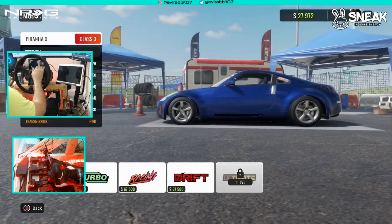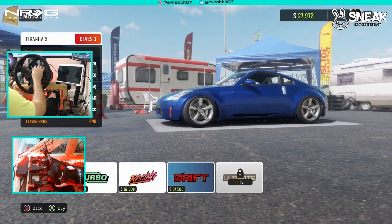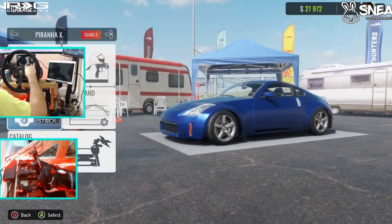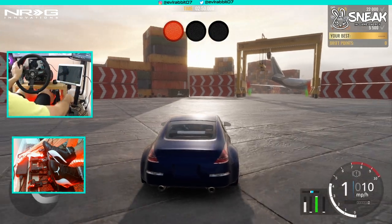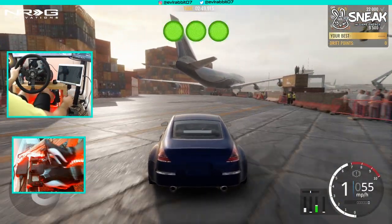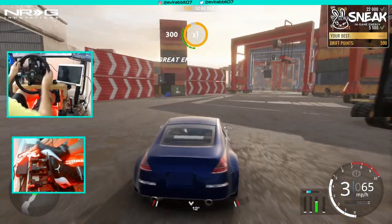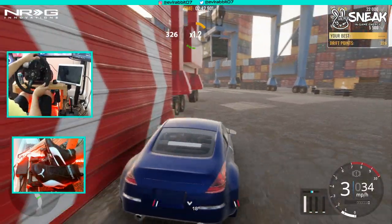There we go. We can't upgrade anything right now, so we're gonna drive it stock. Alright, Z stock here on CarX Drift Racing Online on the wheel. Clutch kick. It's got some twitch to it.